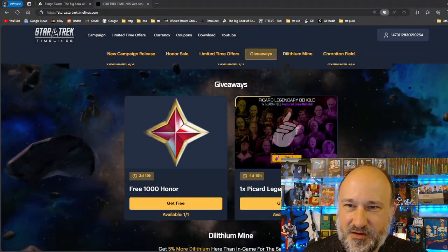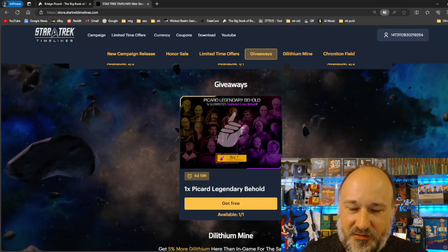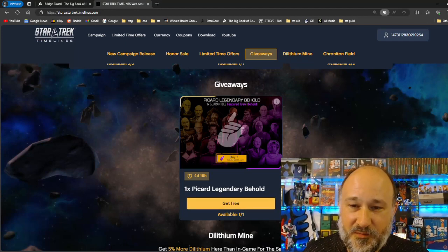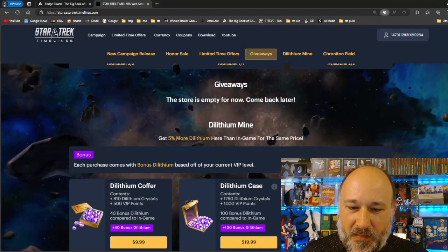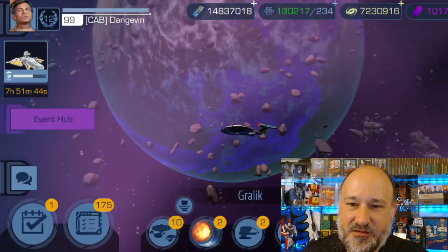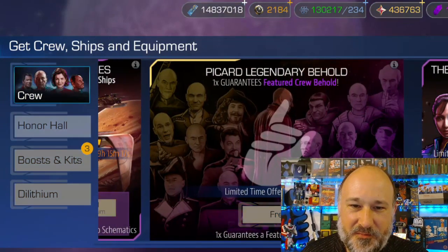Another big development: over at store.startrektimelines.com, in addition to the free 1,000 honor giveaway announced earlier in the week, there is now a brand new giveaway for a mixed behold draw on the Picard Legendary Behold pack. This does not contain Bridge Picard unfortunately, but you can choose from almost any other card in the game — Locutus is fortunately left out. Let's grab that and head back to the game for an early pack pull.